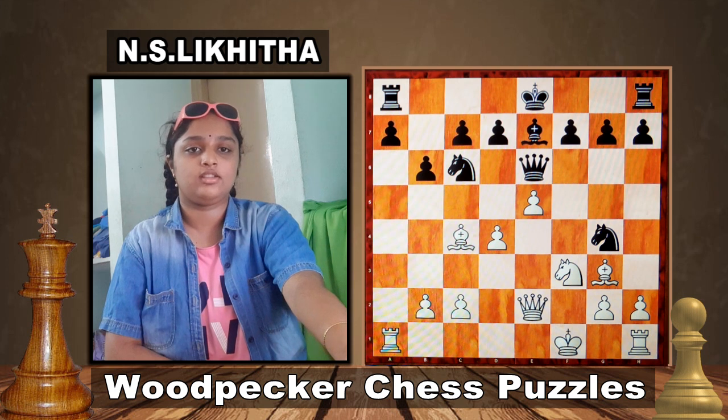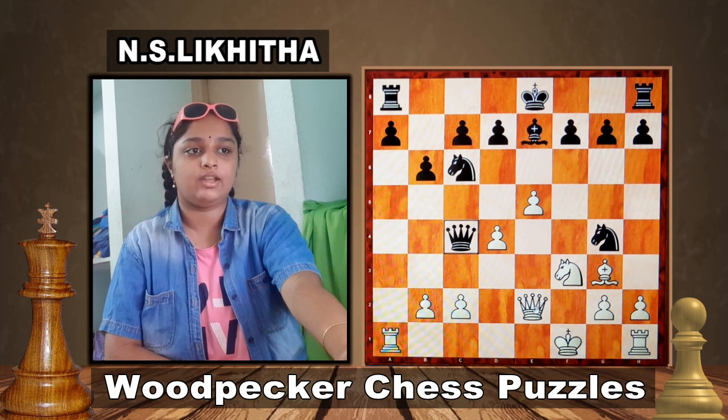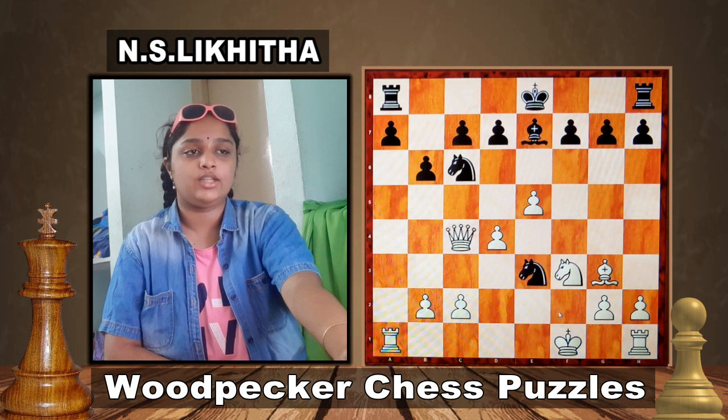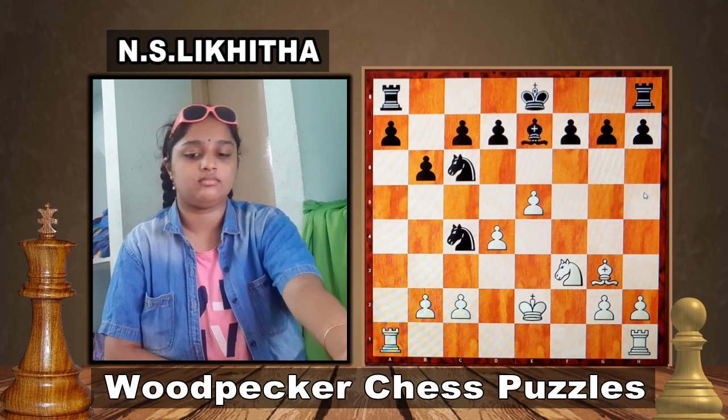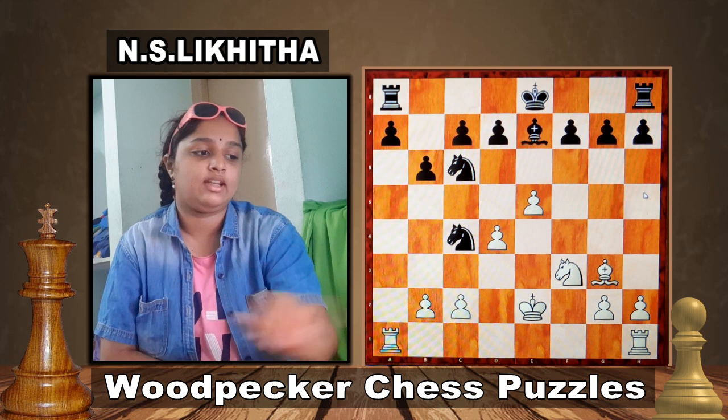Did you get the solution? It is nothing but Queen to c4 — this is a sacrifice. If Queen captures on c4, Knight to e3. King e2, Knight takes on c4. Black is winning a knight.